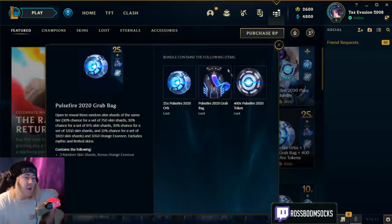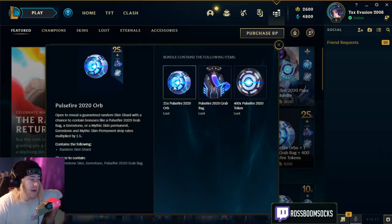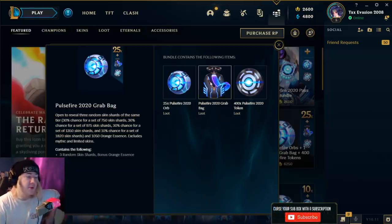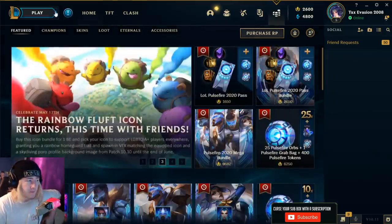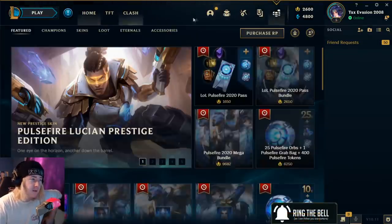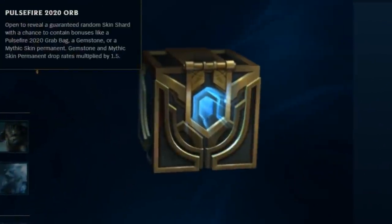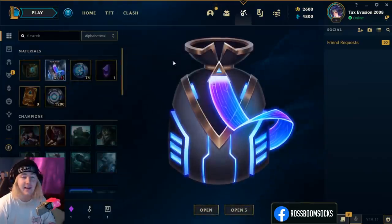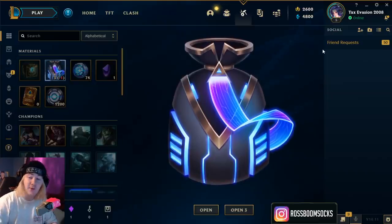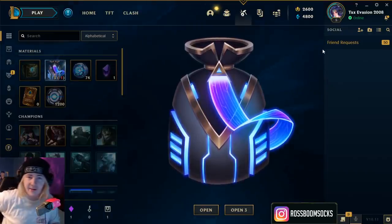Let's pick up our final number of orbs. The thing I'm most interested in is the Pulsefire 2020 grab bags. We get 25 of these orbs — they guarantee a skin shard, but they also have a higher percent chance to get a gemstone. You can also get a gemstone skin straight off the bat, or another grab bag. This also contains three skins instead of just one. I turned my client onto high spec mode so there are actually animations throughout the whole course of this. If any of you have played League of Legends, you know how the client is sometimes — animations are cool, but the thing crashes like every 15 minutes.